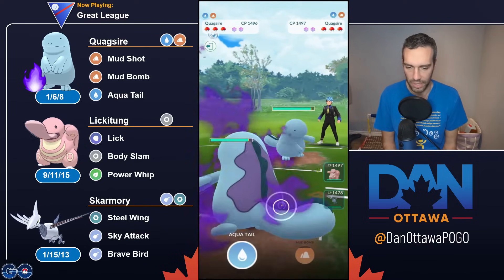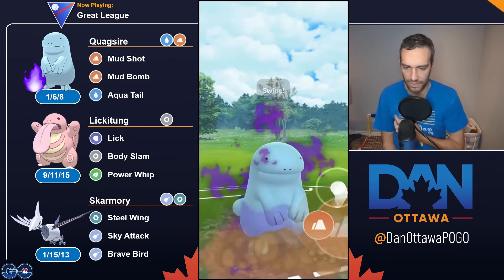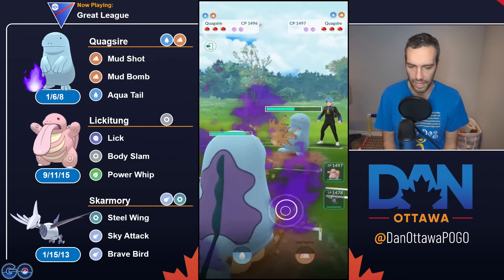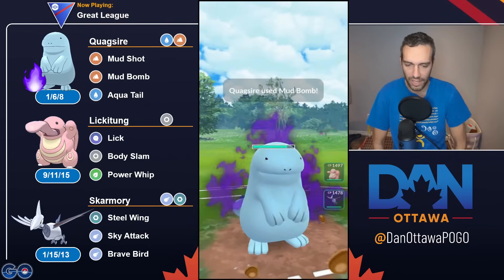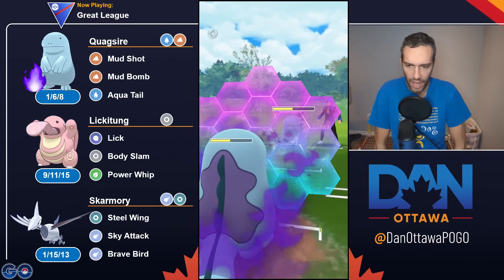These combos — Quagsire/Flyer and Swampert/Skarmory — these are not new ideas, but they work even more now because, like I said in my video this morning, all the Flyers are coming up, which means Grass has kind of gone away, so it means the Mudboys are more unchecked.